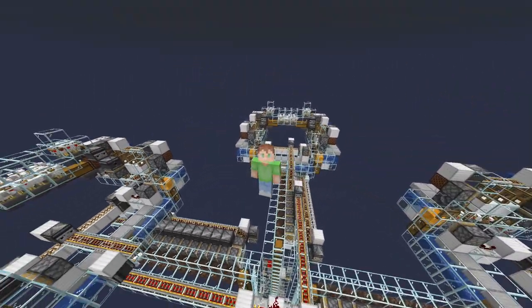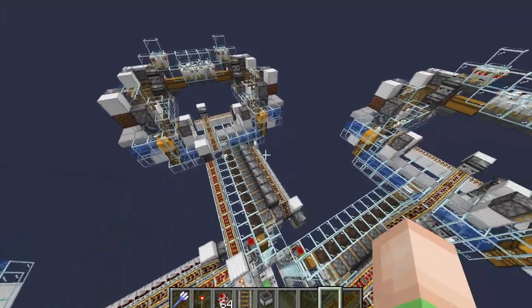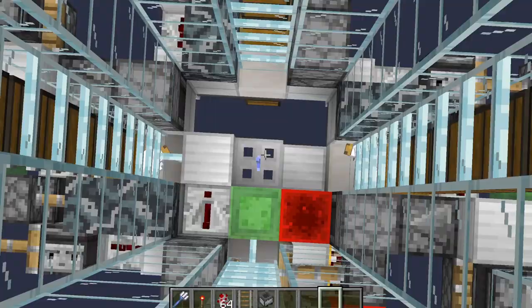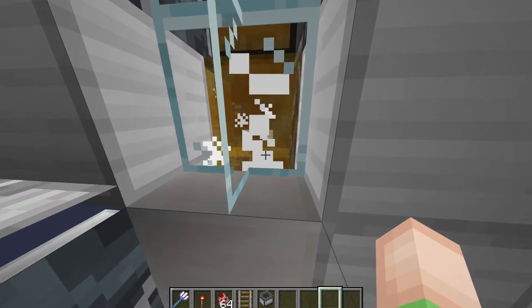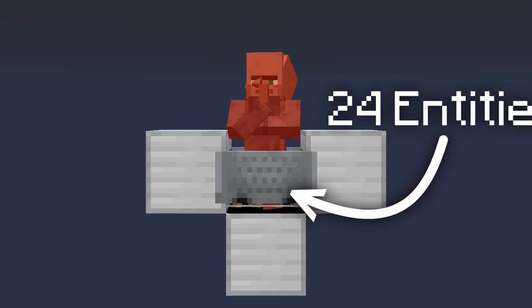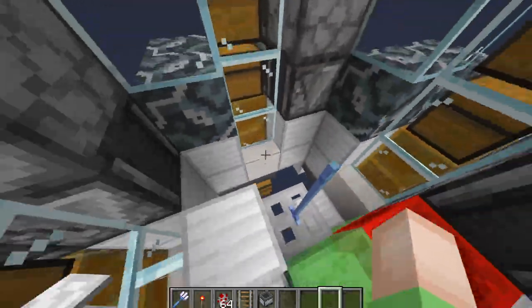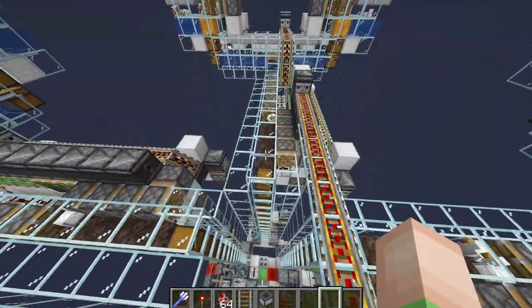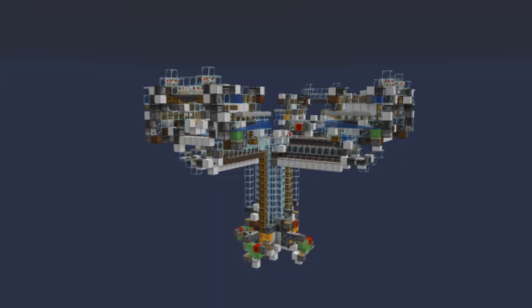There is a clear problem with this farm — lightning only happens once every nine hours, and this only has the killing method of lightning. However, entity cramming exists where if there are more than 24 chickens inside a certain space, they'll basically start to die and we can get items that way. They just won't be cooked chicken. So I'm gonna say it's a feature, not a bug — just like chickens being able to escape outside of the transportation system.